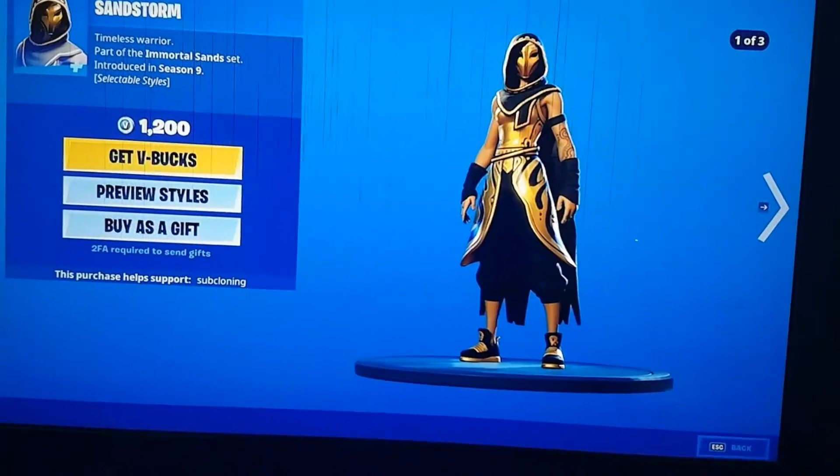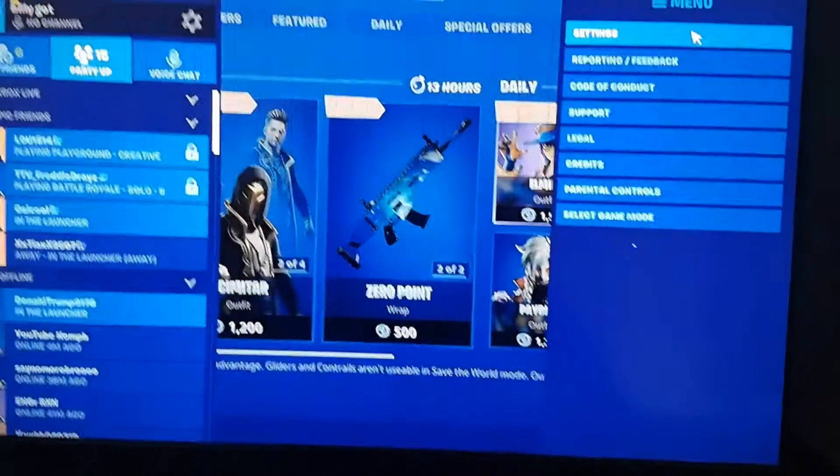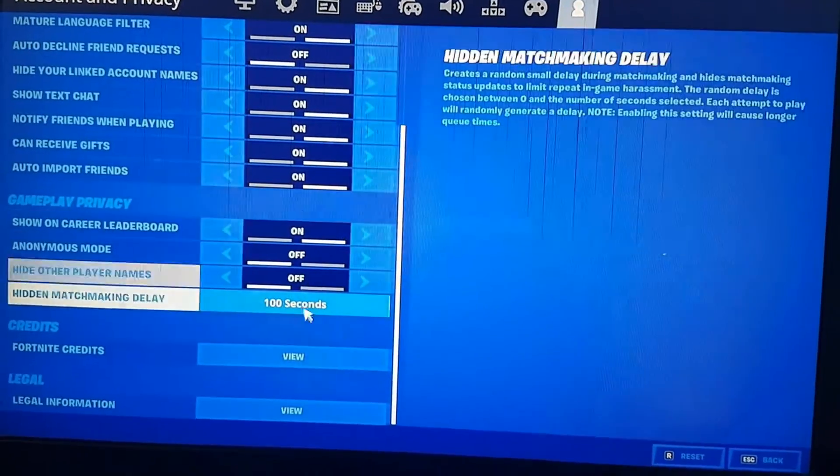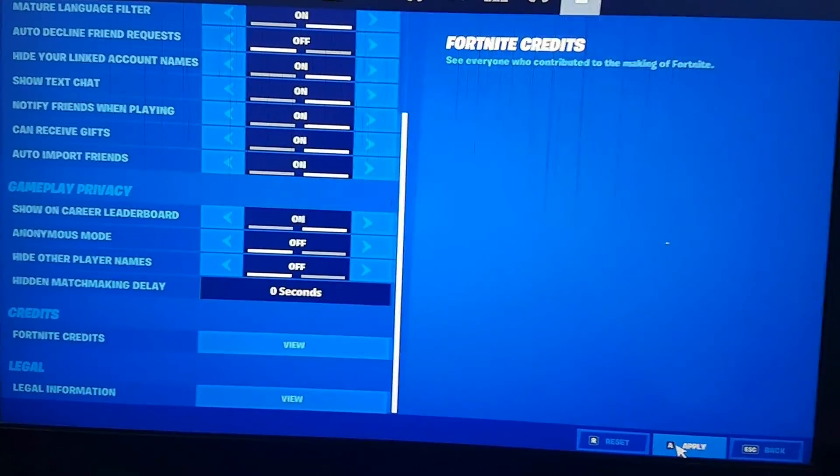Then go back over to the settings again, go to the player icon, and leave all the settings on except for the one we changed last time — put that back down to zero seconds.